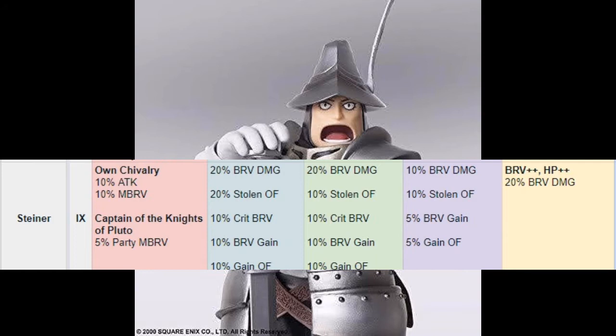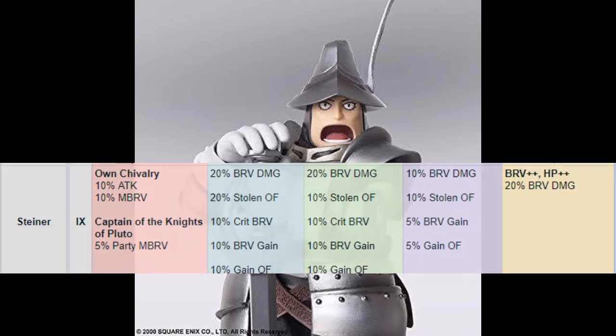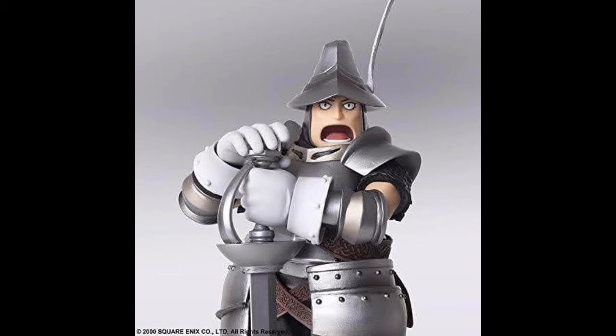With his EX, he gets 15% more brave damage, 10% overflow, and 5% of the brave gain can overflow as well. His Brave Plus Plus and HP Plus Plus get 20% more damage. For a character I don't like, he is a pretty decent battery — not the best out there, but he'll keep your party with enough brave so they won't get broken, and he hits decently hard too. That's really tough for me to say — I do not like Steiner.